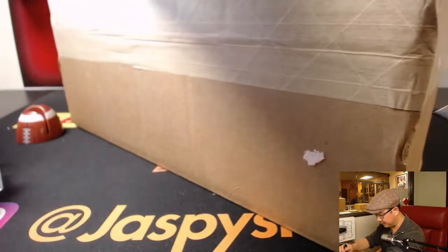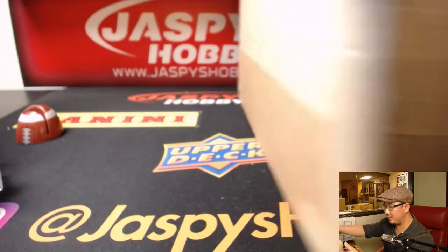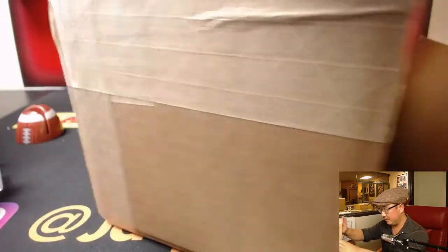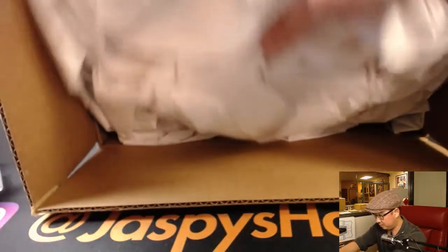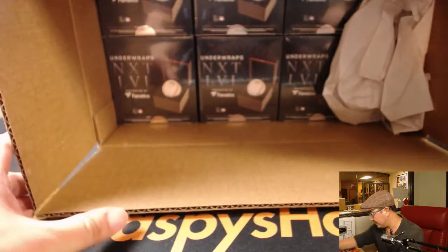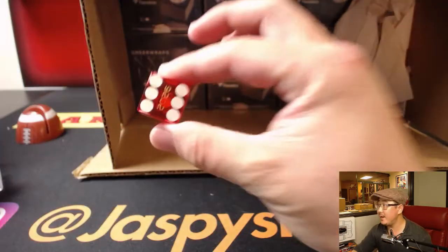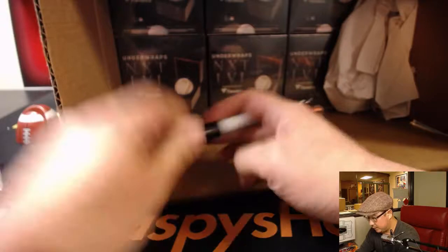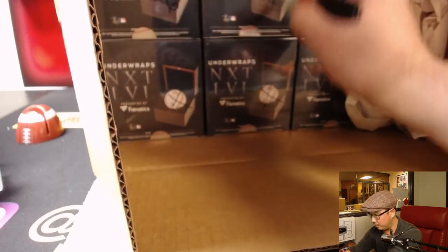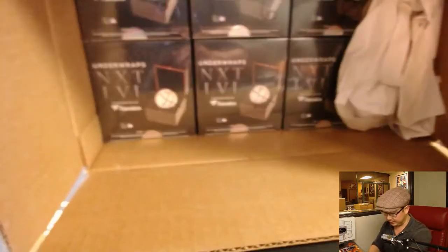I don't think they made very many cases of these — maybe 200, perhaps? This one actually has a post-it note on it, and we didn't put this on here; it was shipped to us like that. Top row is 1, 2, 3; bottom row is 4, 5, 6. It rolled a 6, so we'll do the bottom row. We'll mark this with X — this is the break we're doing right now, and the next one will be break 6. This is break 5.